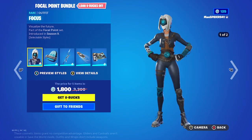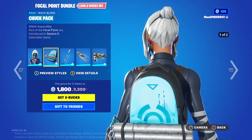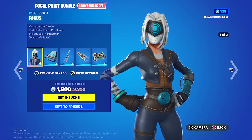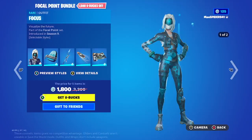We got the Focal Point Bundle, which comes with Focus — she has two styles — and Future Agent. Her back bling comes with the default and the Future Agent style. Asphyxiation also comes with the Asphyxiation skin and the Future Agent style.